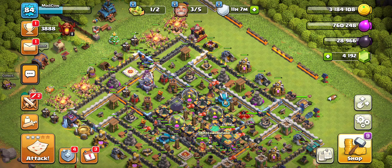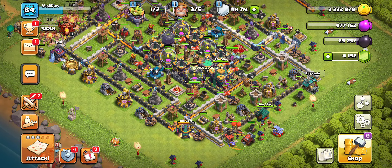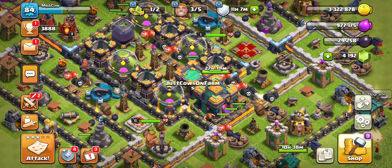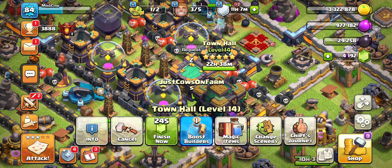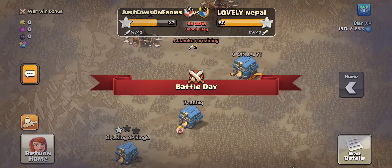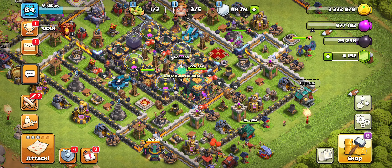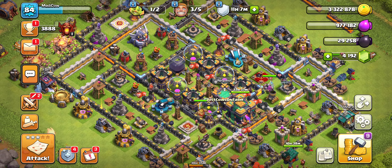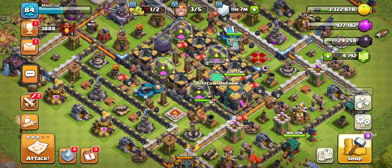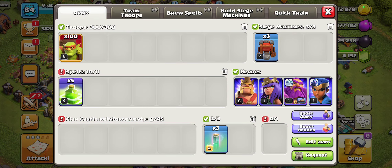Hey guys, Cal here bringing you another video. This one is the Rush series, where we're going to Town Hall 16 as fast as possible — currently 23 weeks in. The Town Hall is almost upgraded, so we will be Town Hall 15 by next video, which is pretty exciting. But it does mean we'll continue to get harder and harder wars, though being Town Hall 15 will help us compete offensively with mismatches. For today's video, we're going to be doing some goblin farming.